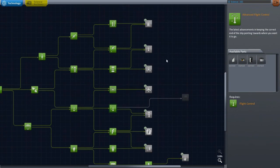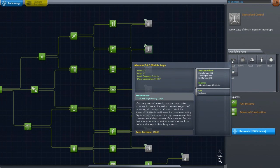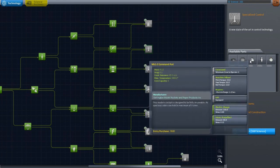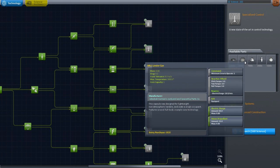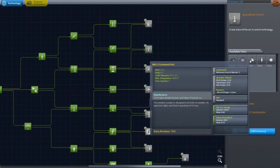I'm gonna go and buy these ones just to get these out of the way. SAS module — adds more torque, excellent. Lander can — crew capacity one. Okay, what's special about it? Designed for lightweight stuff. When they use the word 'can' it does sound lightweight. Another command pod — oh, it's three crew. That's good.